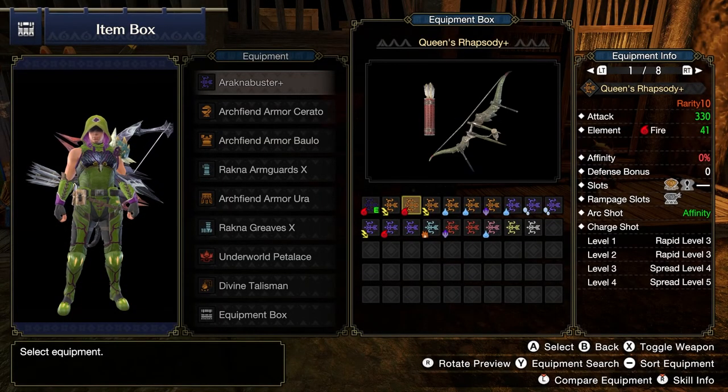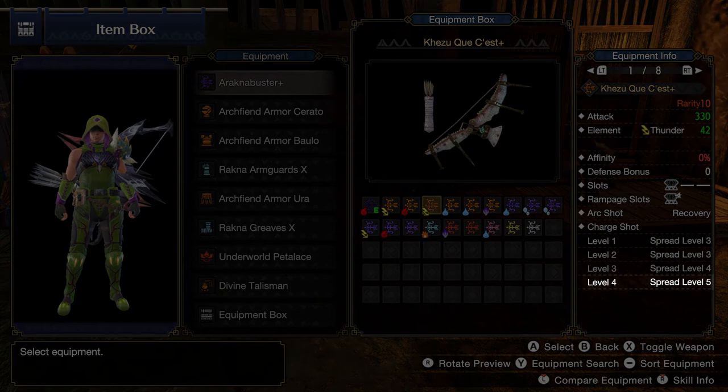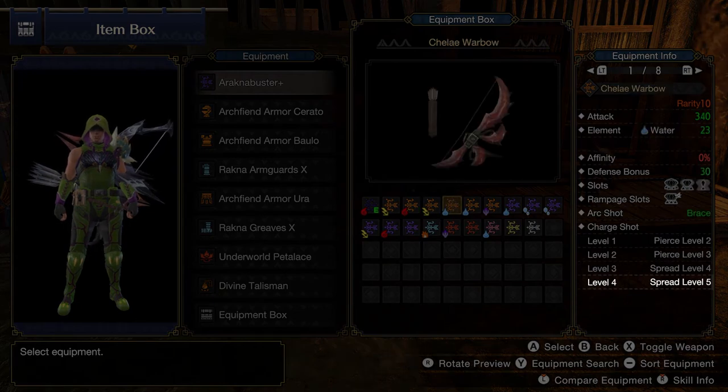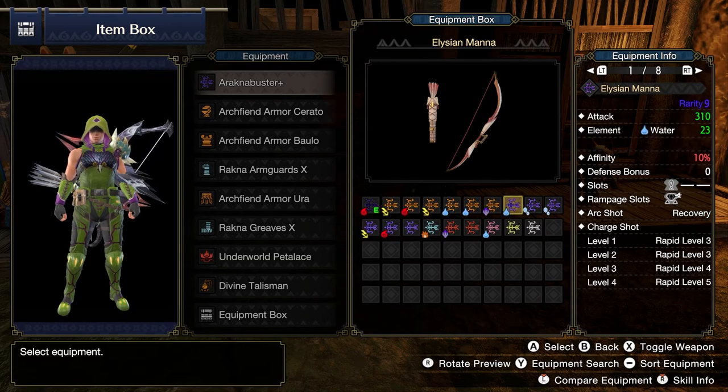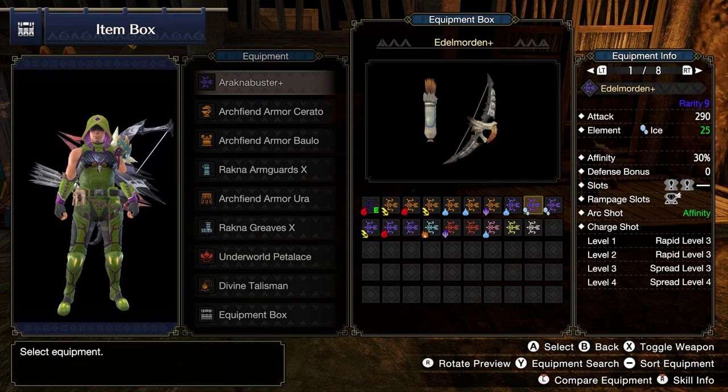For each bow you use, a consistent shot type is a good trait, but lacking that, pay close attention to the highest charge level's type, as ideally it'll be the one you use the most. Bows also excel at taking advantage of elemental weaknesses, and among the five elements and three shot types, you have plenty of options to give yourself materials to hunt.